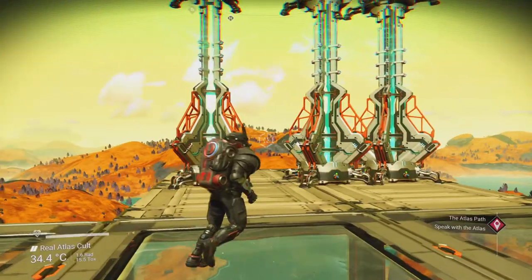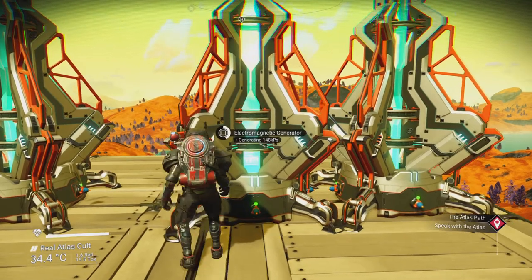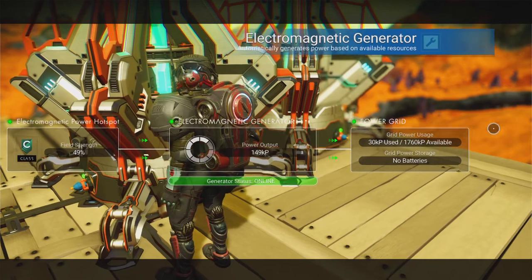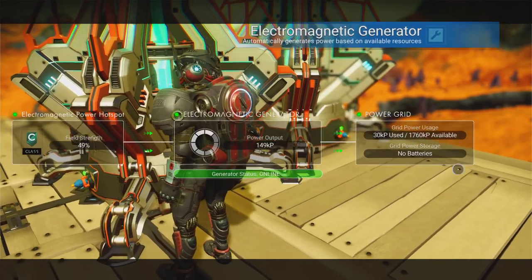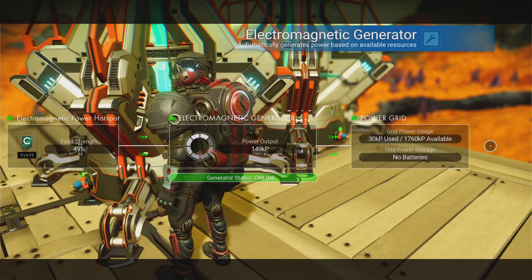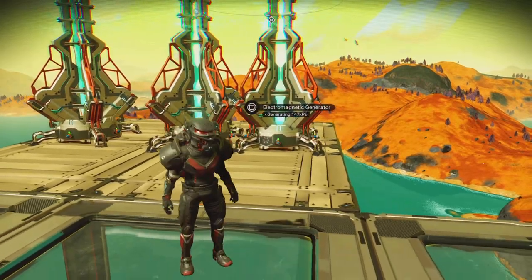Right now these are getting 150 kp a second, which is excellent — it's a C class so that's the perfect amount. And there's the power available for my base. No batteries are required really. So that is how you use electromagnetic generators.